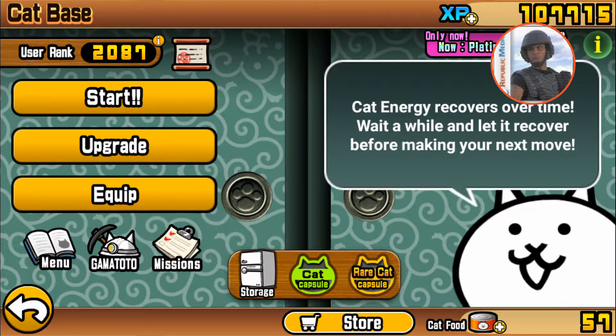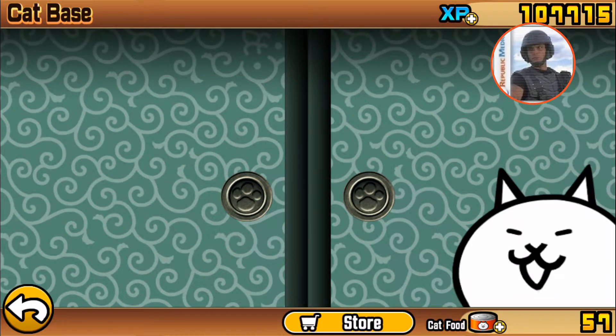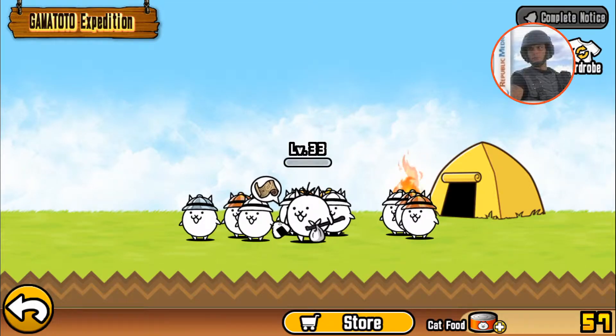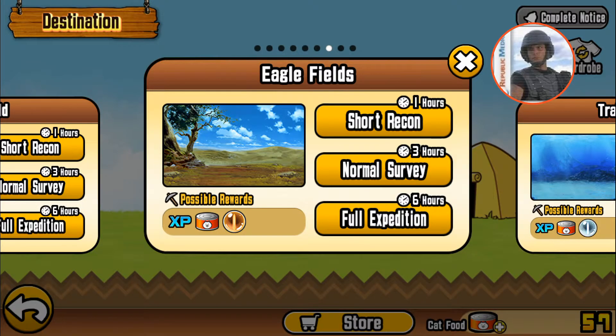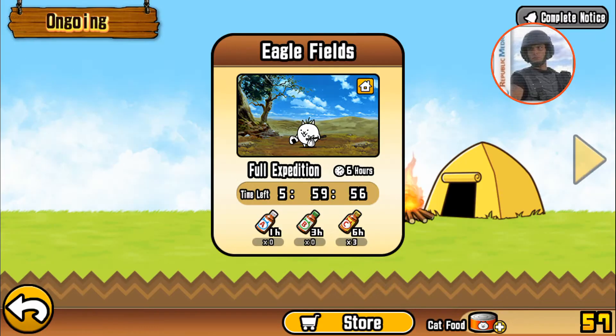If you don't have that, you can also use it in various cases, like this GOMATO, which I'll now send out to gather on the expedition CATS EYE. These Cats Eyes are divided into Special CATS EYE, Rare CATS EYE, Super Rare CATS EYE, and Ultra Super Rare CATS EYE.